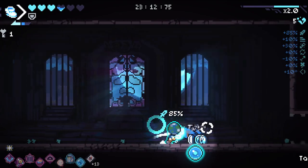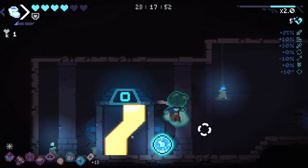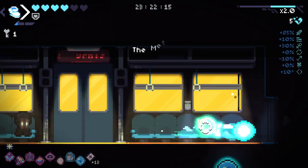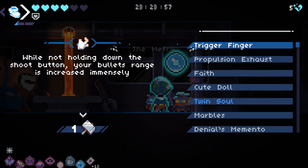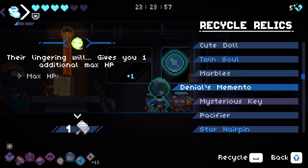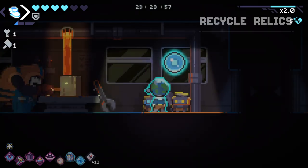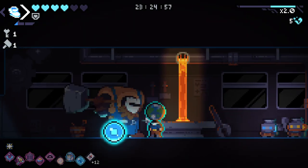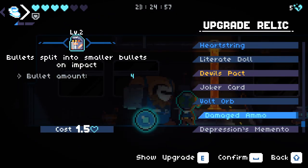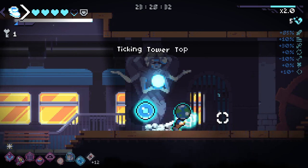We got a bunch of damage out of this too — awesome. More and more pickups each time, it's good. I don't know if I want to trade any HP away right now. Pacifier — fear is nice, but I'm not tied to it. I think damaged ammo is probably better for us here. Even though it's risky, I'm going doubles on it. On-hit bullet splitting seems really, really good.